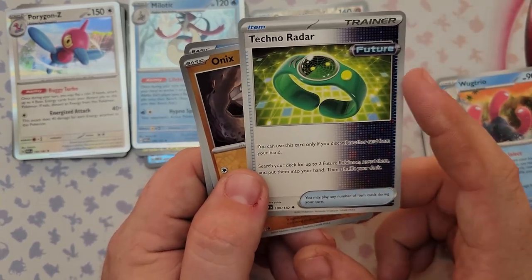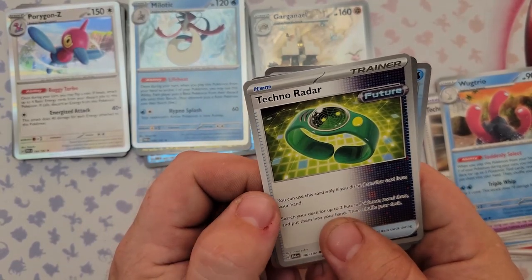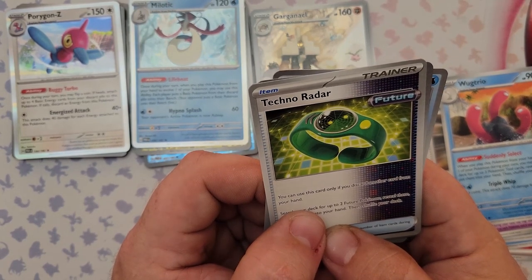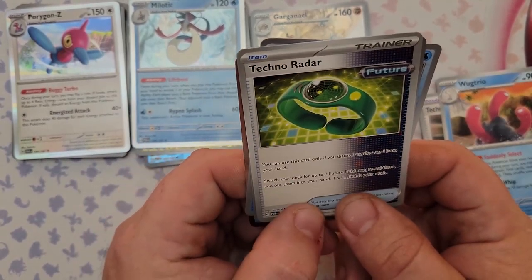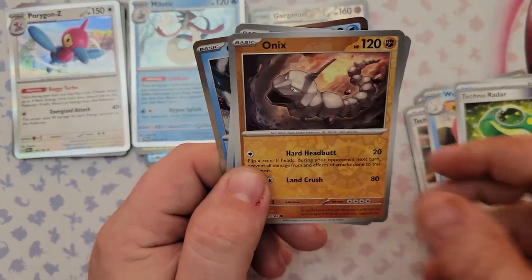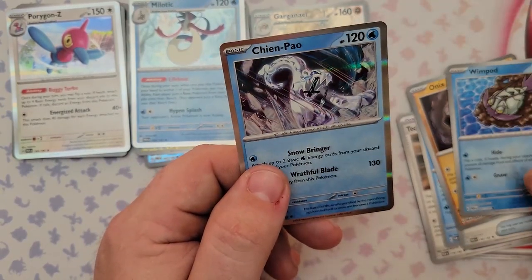Wugtrio and Techno Radar also from pack four. I'm curious about future and ancient Pokemon — I want to make one future deck and one ancient deck to see which works better. Techno Radar requires discarding another card from your hand, then you search your deck for two Future Pokemon, reveal them, and put them into your hand. Not a bad search card.